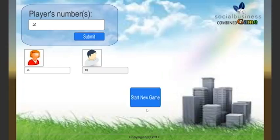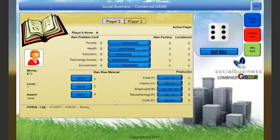After you click the Start Game button, you will be notified of your initial financial state, such as the amount of money you have, the number of factories and applications you own, the number of raw materials, and so on. Each player takes turns moving up the board from the start position according to the number rolled on the dice, which will be available in the Social Business Combined Game application.